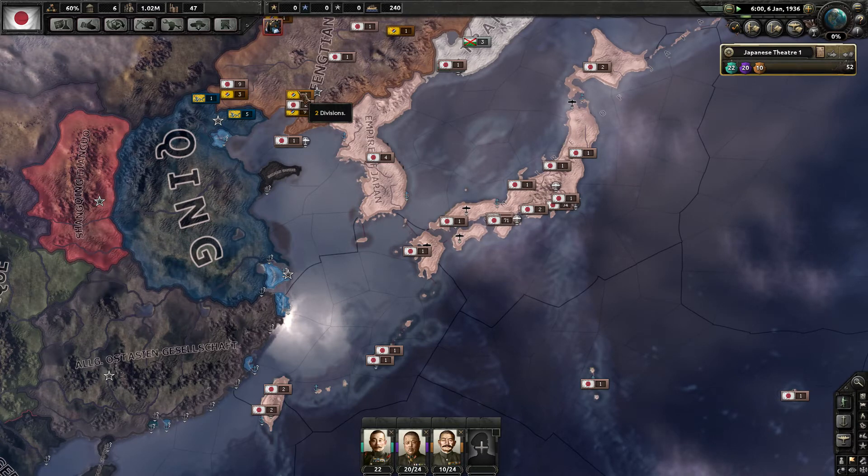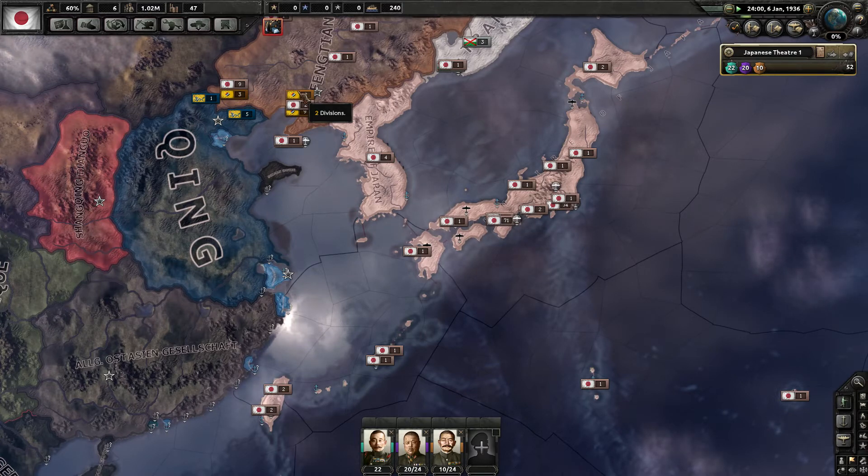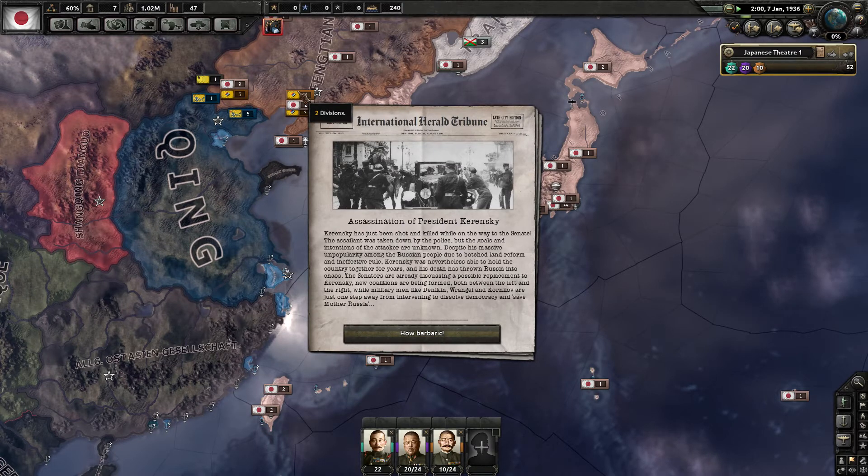The old guard is still in power because they were never overthrown after World War One. They could be weakened — like Great Britain, now in Canada — or split like Austria-Hungary. The Ottoman Empire is weakened but still in existence. Even Germany is right now basically a paper tiger. There's friction between communists, anti-communists, and the old guard. There's also an event: assassination of President Kerensky on his way to the Senate.